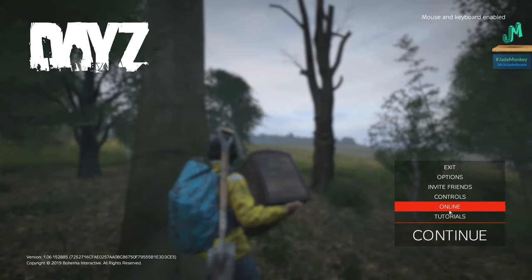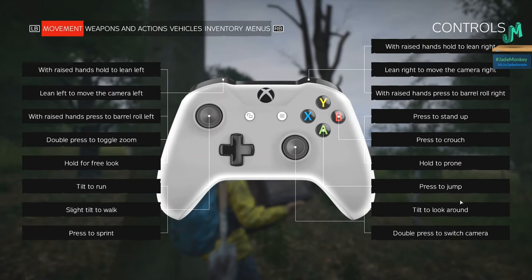I'm going to hit escape and then Controls. The controls screen still shows the Xbox button layout.